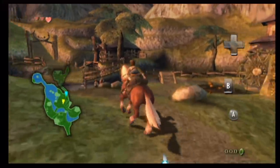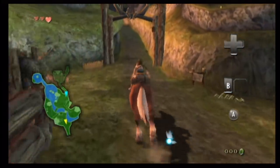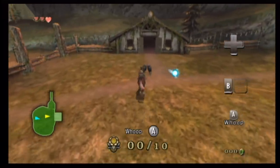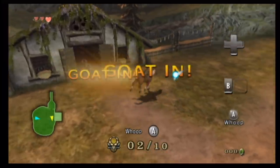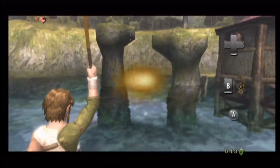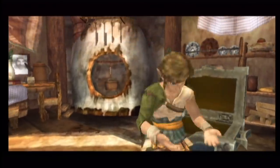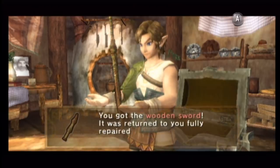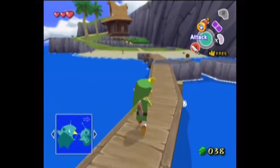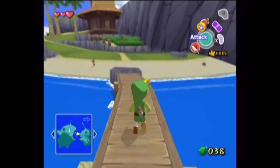Twilight Princess introduces us to a Link living in a quaint village on the outskirts of Hyrule. The player herds goats and talks to villagers — an opening reminiscent of Wind Waker where Link is set up as an average person. However, between cutscenes, herding goats, catching fish, and running errands, it can take upwards of half an hour before the player is even handed a wooden sword. By comparison, in Wind Waker, Link has his sword within about ten minutes, and leaving the island only takes a couple more minutes after that.